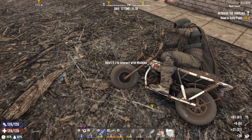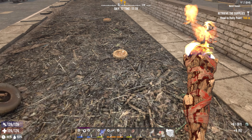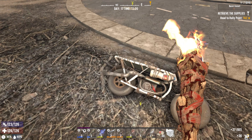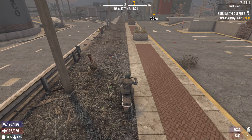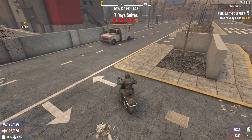Hello everyone, welcome back to Seven Days of Diversion 1.0. In today's episode we're going to take on that quest over there. We have an empty inventory, our stats are looking good, let's jump on and make sure we unloaded the mini bike.